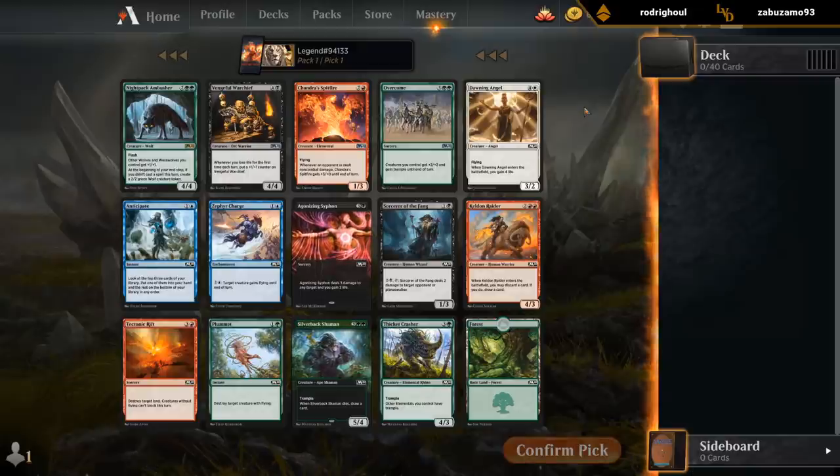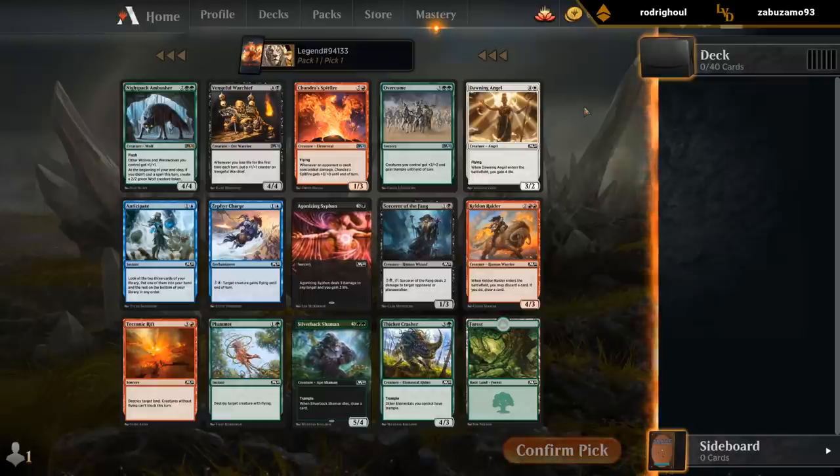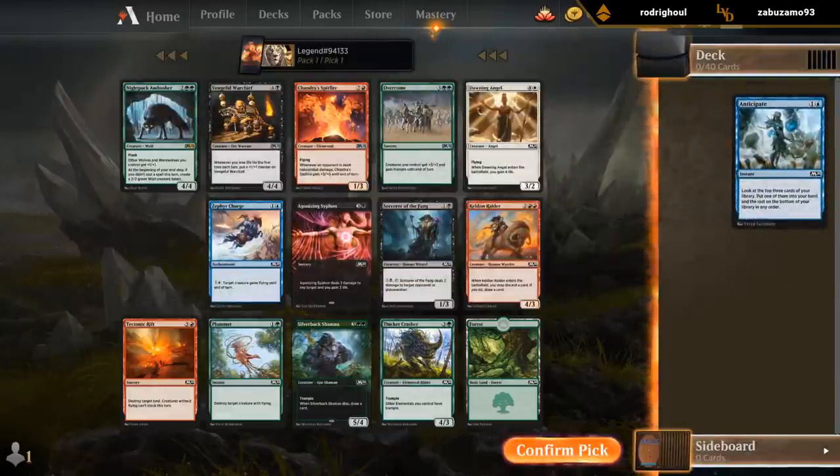Nightpack Ambusher isn't actually amazing. I guess Anticipate, but we might wheel that. So do we take Anticipate anyway, or do we take something else like Keldon Raider, hoping to wheel Anticipate? Silverback's okay but not amazing. There's also a chance we wheel the Keldon Raider anyway, so I could just take Anticipate now. I don't think Ambusher's the pick — it's definitely better than the random six-mana vanilla big creatures, but still not as good as the card draw. I guess we'll just take Anticipate and hope to wheel Keldon Raider.